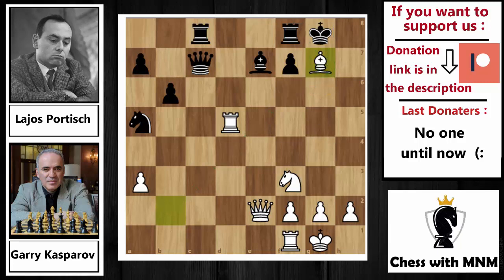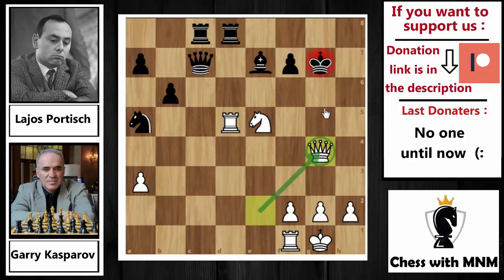King capture on g7. Portisch said if we can save ourselves from this attack we are up by material. But Kasparov responded with knight to e5, threatening ideas like bishop to g4 attacking the king on g7. Portisch played rook f to d8, trying to exchange pieces and reach an endgame while being up a piece. But Kasparov played queen to g4 check — king to f8, and now queen to f5, threatening checkmate on the f7 square. Portisch played f6 trying to prevent the checkmate.